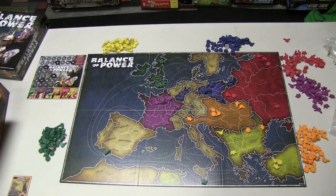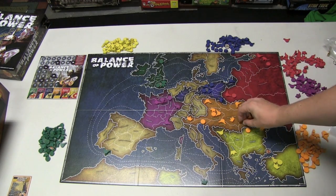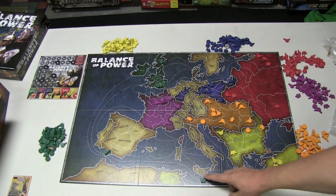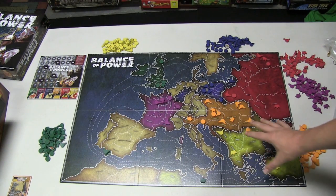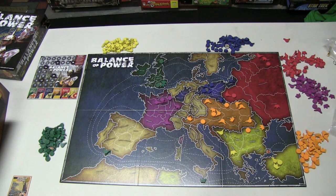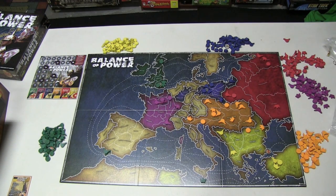If you control every region in your territory — like England has Gibraltar and Malta — then you have a fourth action. So you can take one king action, one general action, one banker action, and then one fourth action, which could be another banker, general, or king action. This is not about conquering the other nations per se, although conquering them and taking their lands away will remove their fourth action and also get you more points. You continue until somebody wins.